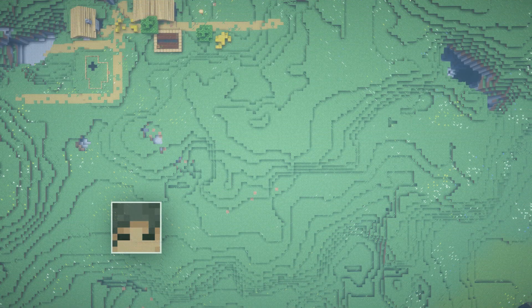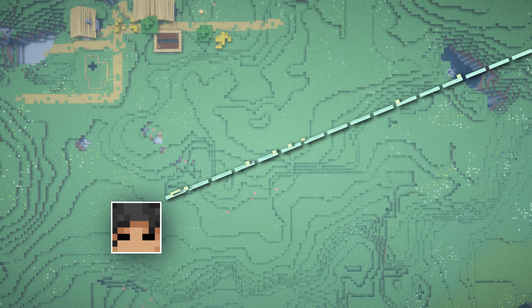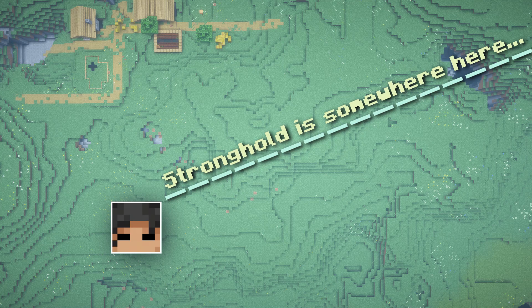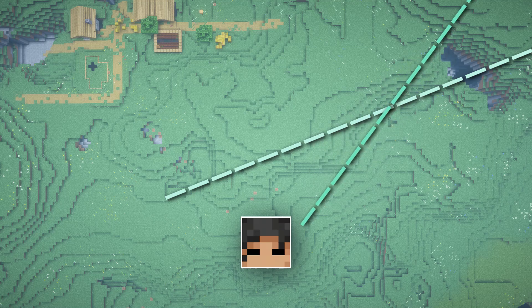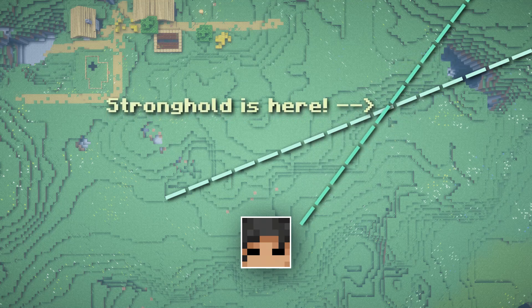So if I throw the Eye of Ender and it goes this way, somewhere along this line the stronghold will be underneath it. So obviously, this is not enough information. However, by throwing a second Eye of Ender from a different angle, wherever they cross will be where the stronghold is.